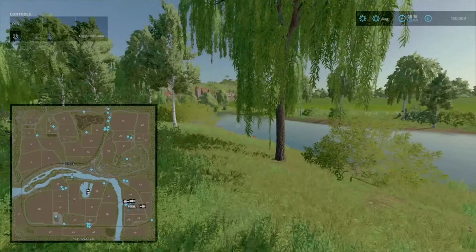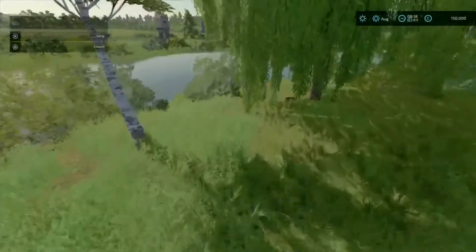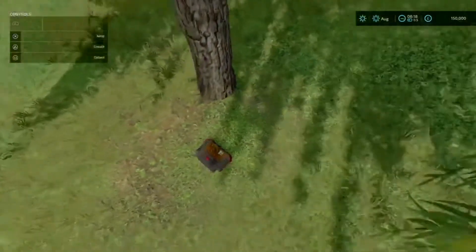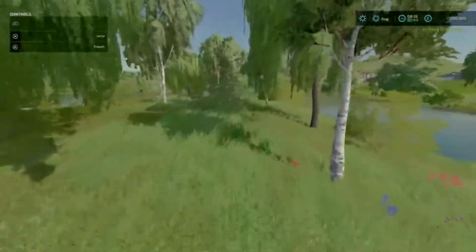Here we are for number 2 and we are on that little path that goes down between 30 and 32. You come down here and you can find the cartridge right here. Press L3 and that is item number 2.